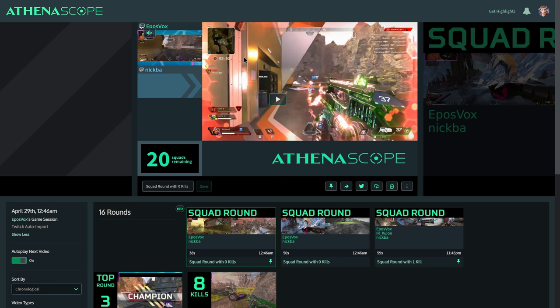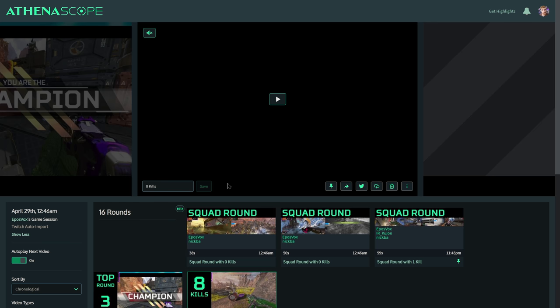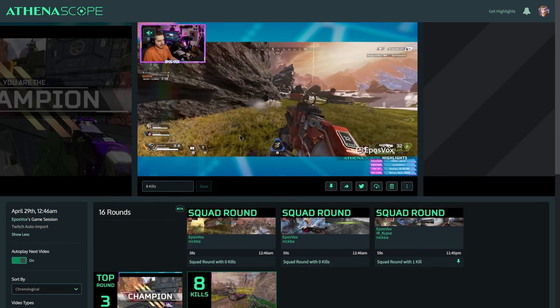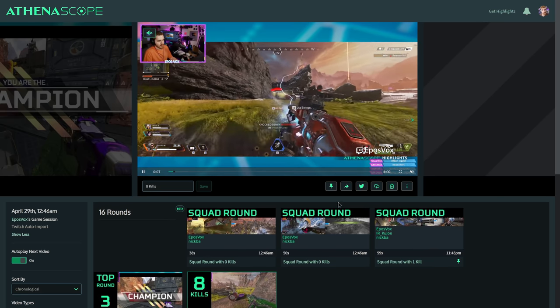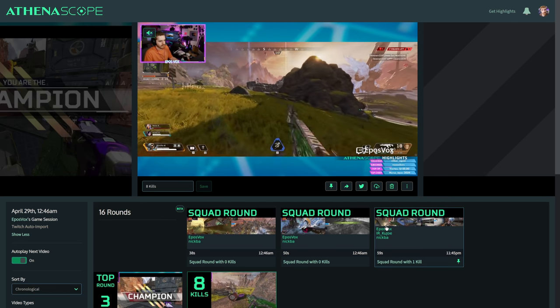The downloaded clip will have Athenascope watermarking. They do this because if you're going to showcase it on your live stream, it uses this logo as part of the machine learning to know not to just keep infinitely recapturing the same clips over and over, which is pretty important even if the logo isn't necessarily the best. This is one of the montages it put together — just a quick grouping of multiple kills within a singular game from last year playing Apex Legends.